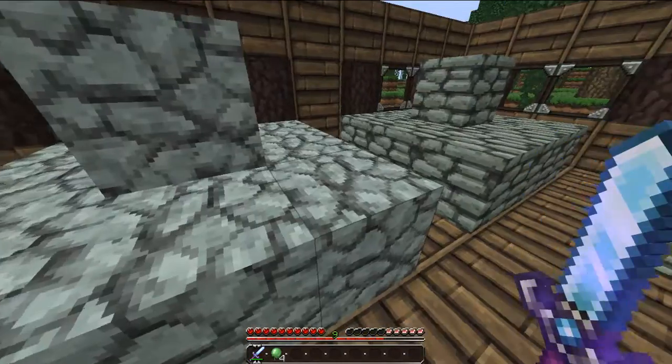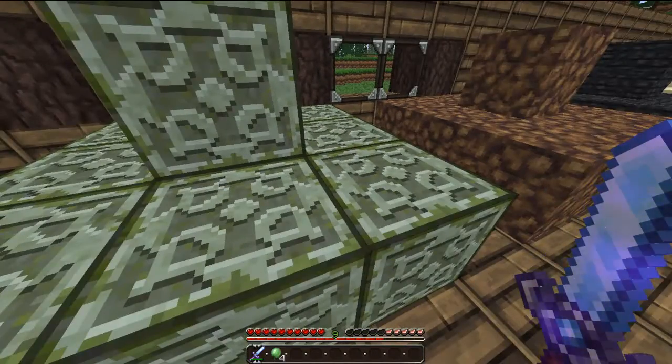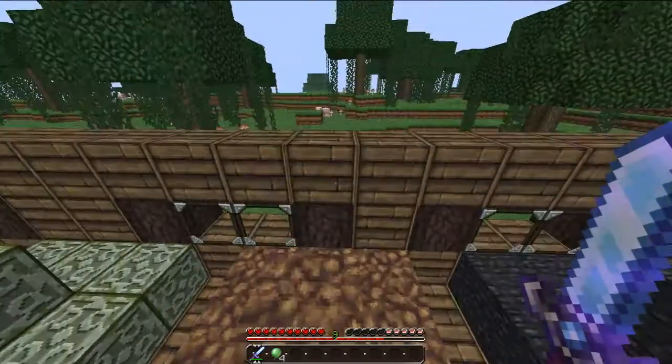Got the stern and the cobblestone. And the mossy cobblestone, which I have to say does look really nice. The dirt. And obviously the grass.